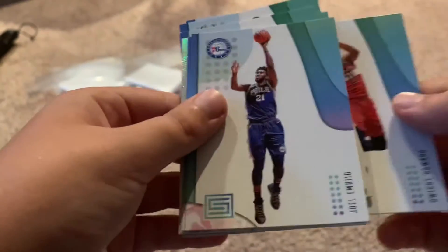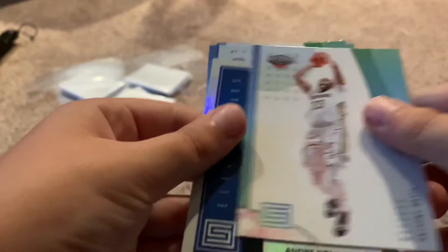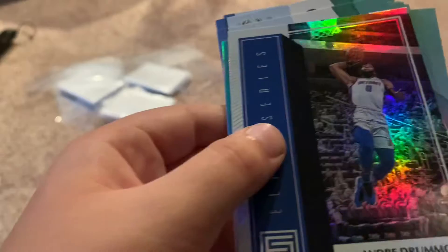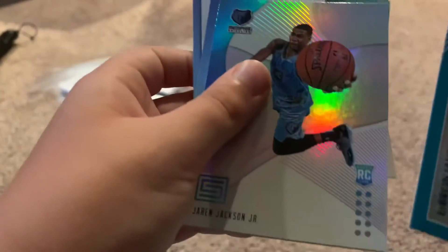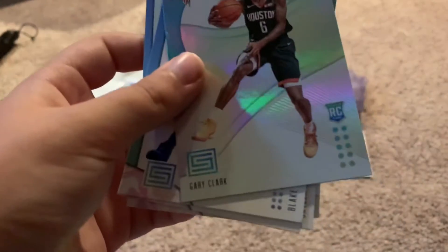Dwight Howard, Joel Embiid, Dirk Nowitzki, Anthony Davis — whoa, that's so cool! Andre Drummond. What, a rookie card?! Oh that's so good because Michael Porter had a pop-off season. I'm just putting them in a sleeve — oh that's great, so good! And then that's another rookie. Gary Clark, and that's it.